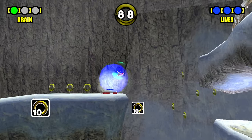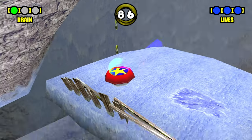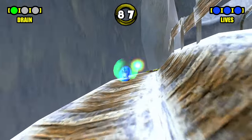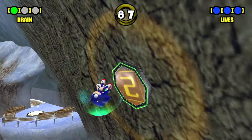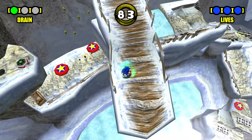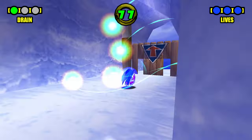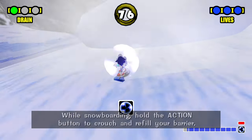Getting some rings here, more rings, nice. So many rings — like so many onion rings basically. To be fair, they do look like onion rings a little bit in SA1 given the texture and the color. Snowboarding section — this is so raw. Oh, got a thunder shield — interesting.